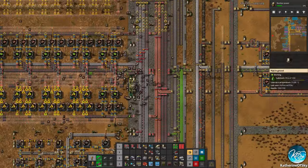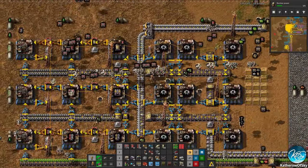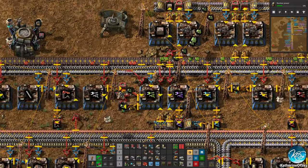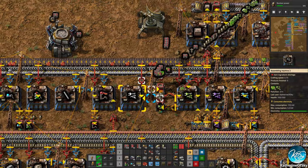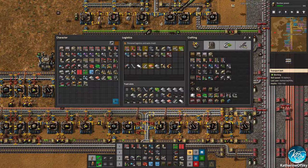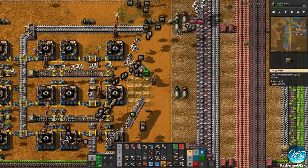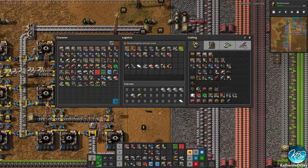So you see all of these bots over here? If this continues, we may want to add more roboports in this area so that they can charge up. Let's go over here. God, these bots are so slow — they're terribly slow. Okay, we are getting some filter inserters. We need the junk taken out of our inventory as well; we have way too much stuff.